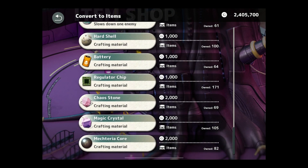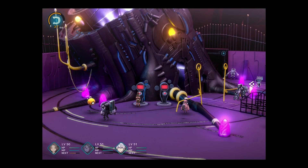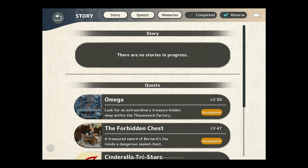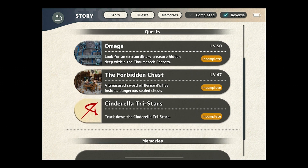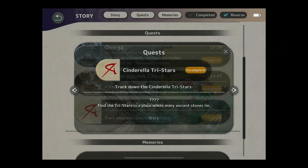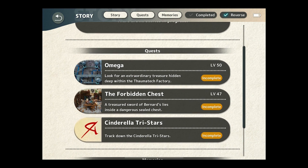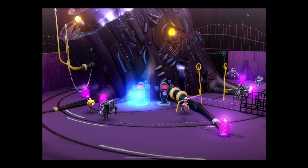I think we are free and clear. So what remains? No stories in progress. We have Omega, the Forbidden Chest, Cinderella Tri-Stars.